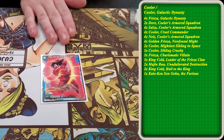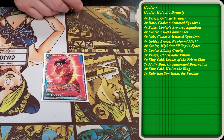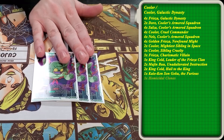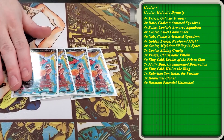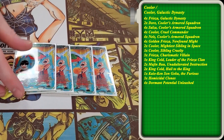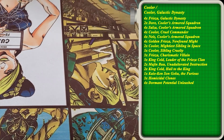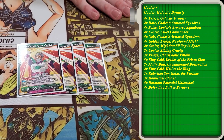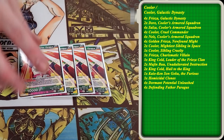We play one copy of Kaioken Goku the Furious — a good green card that should just be in every green deck at one to three copies depending. This deck just isn't a very heavy battle card deck, so we could only justify running one. Three Clones — solid green negate. Four Dormant — you will have a unison in play the entire game, and smaller cost battle cards are getting more popular so you might be able to pop something with this. It's still the best green floodgate because it's free. For our super combo we play Paragus — the best green super combo. The raw draw power you get from Paragus is insane.